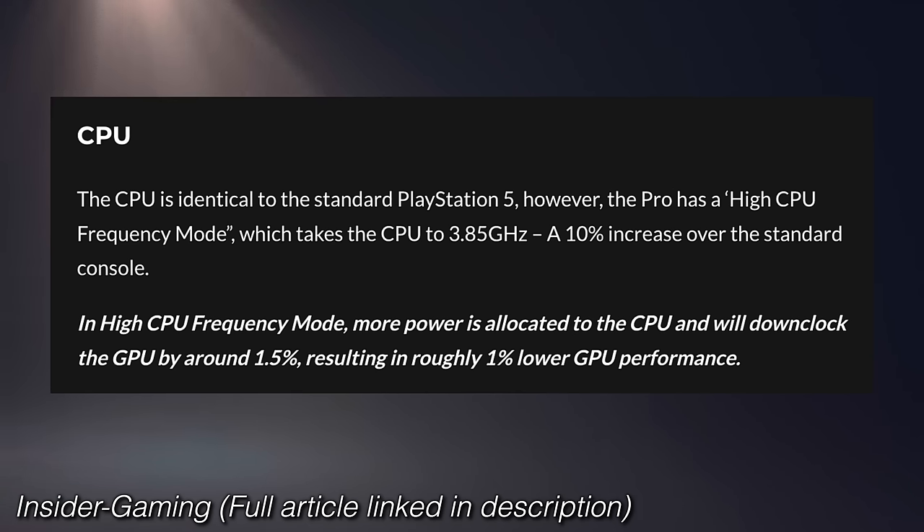In high CPU frequency mode, more power is allocated to the CPU and the GPU will downclock by around 1.5%, resulting in roughly 1% lower GPU performance. So there does seem to be a little bit of extra headroom for games that are more CPU-bound.